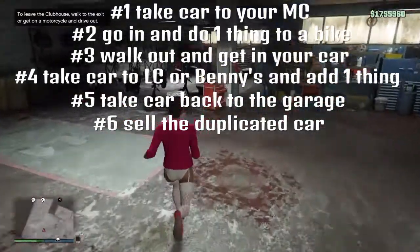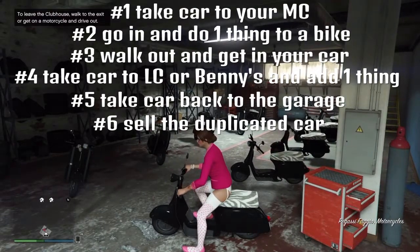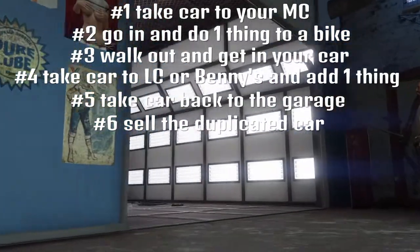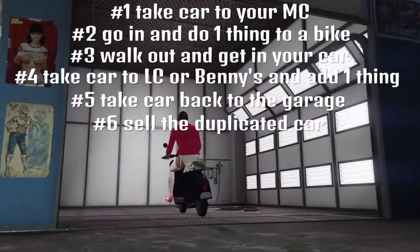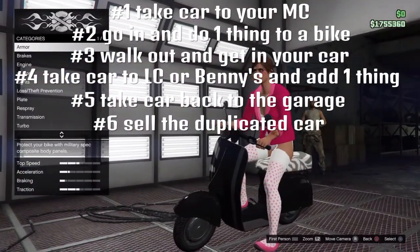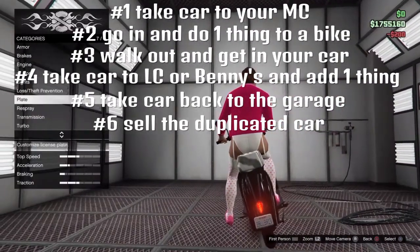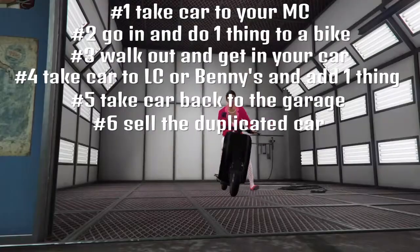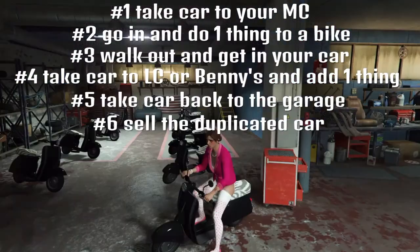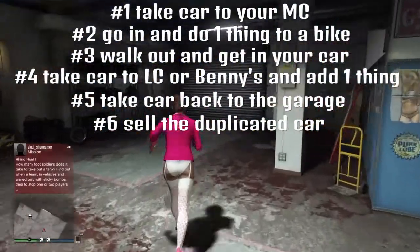The Fagio is the cheapest motorcycle so that's why I bought it, but you only need one. You have to use the customization station inside your motorcycle club — just change one thing on it. I always do the plate because it only costs $200. Then exit out, but do not drive the Fagio out — just get off of it and run to the garage door.